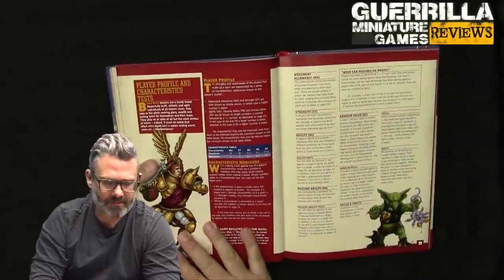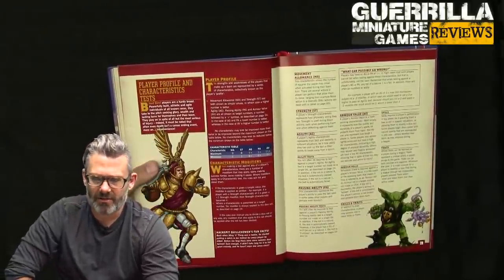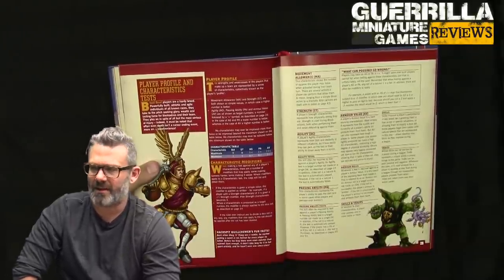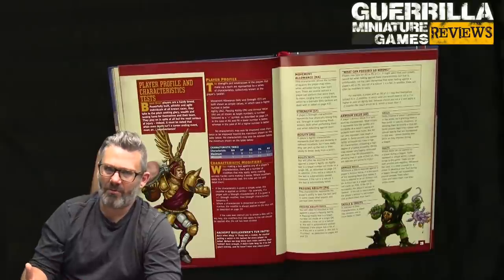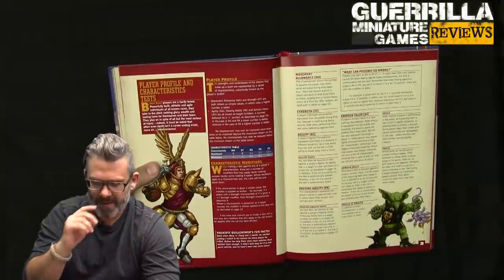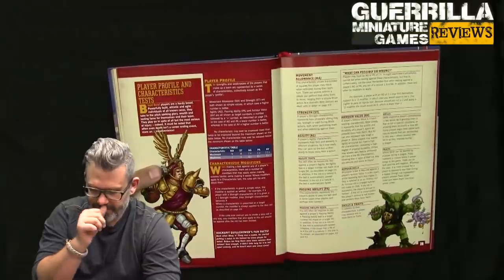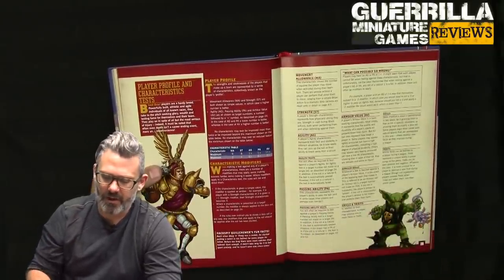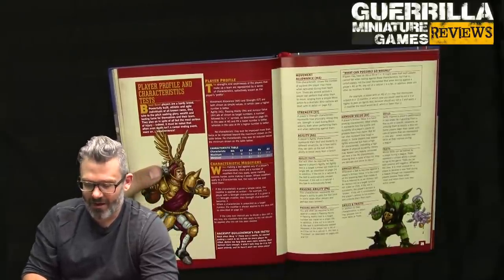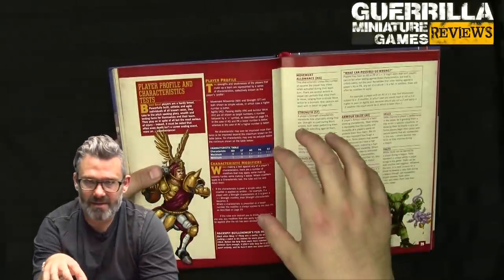Now the player profile — this is the first really big change for existing coaches. The characteristics in this game are the same: move allowance, strength, agility, passing skill, and armor value — all differently presented now. Looking through the teams later, it's the same numbers, but if it was a stat in previous editions it's now presented as a dice roll target. This removes the need for additional tables and presents the information right in the player profile.